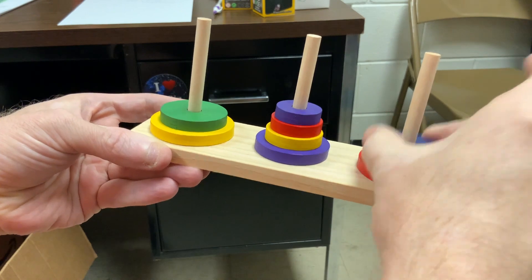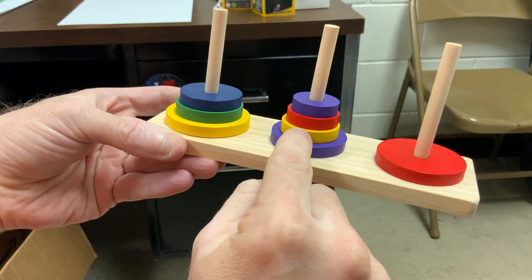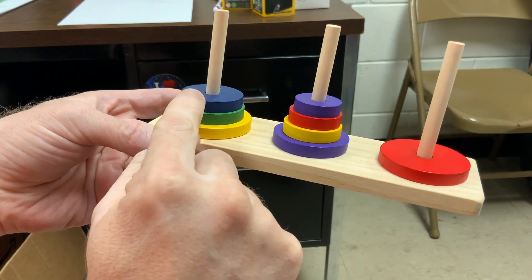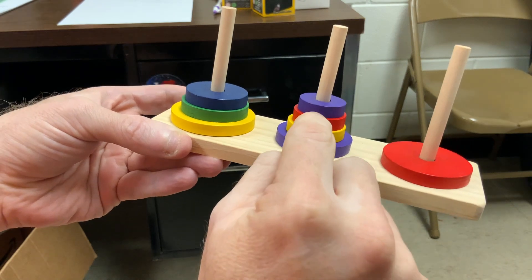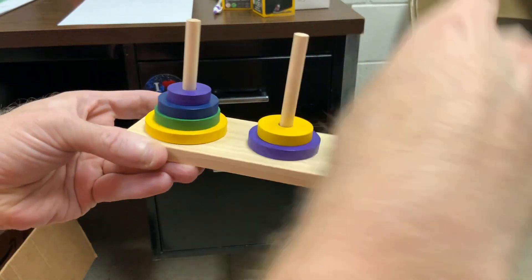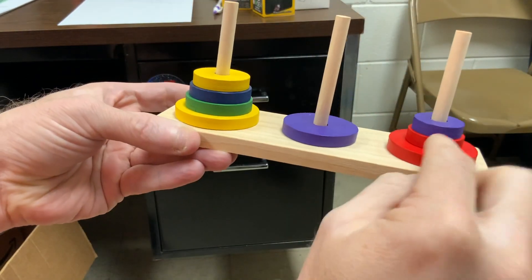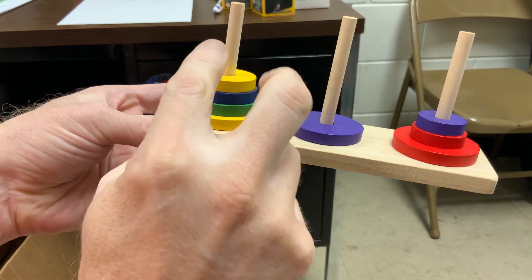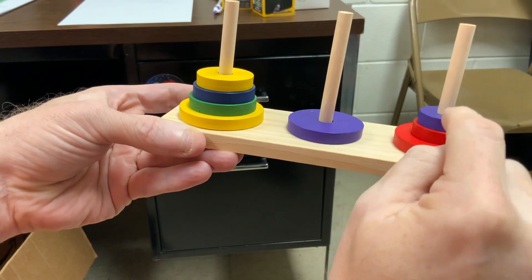Now I can move the blue. And now I need to move these top three on top of here. Okay, so I've got the first and third to work with: first, third, first. Now I can move the yellow. These top two need to go over to the first post. I've got first and second to work with: first post, second post.